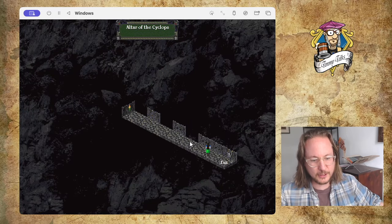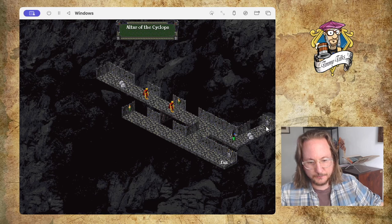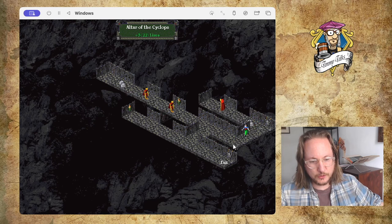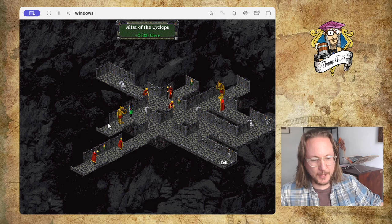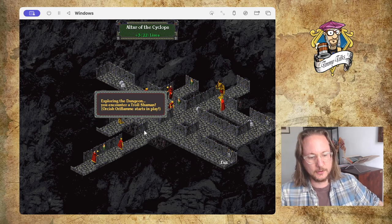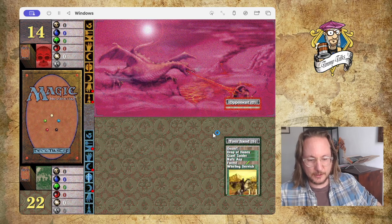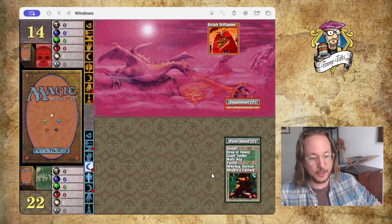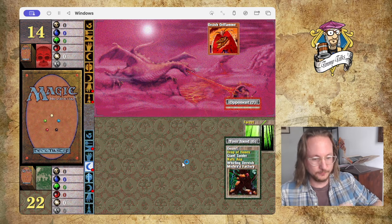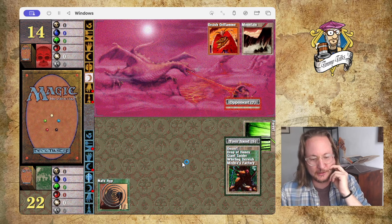The Altar of the Cyclops — I gained some life, I'm on 22. I don't want to get too many dice yet. I'll battle this Troll Shaman. Here we go, play first. That's looking mighty good actually. I've got Desert, Drop of Honey, Giant Spider, Asp, Forest, Dervish, Mishra. I'm going to go for Asp turn one. I hope he's going to play goblins here so I can drop my Drop of Honey.